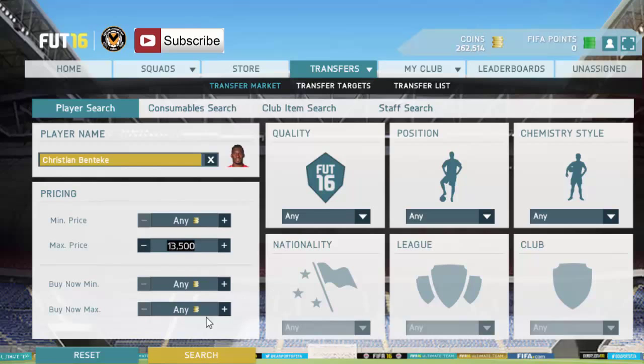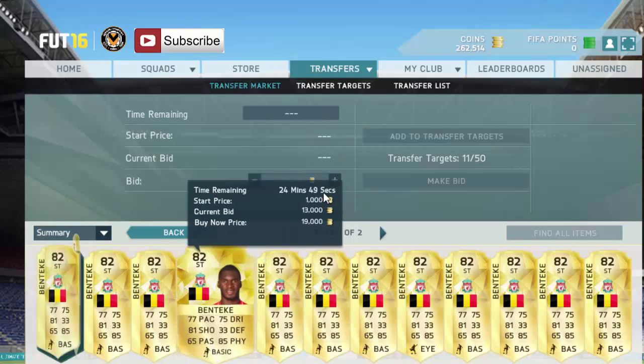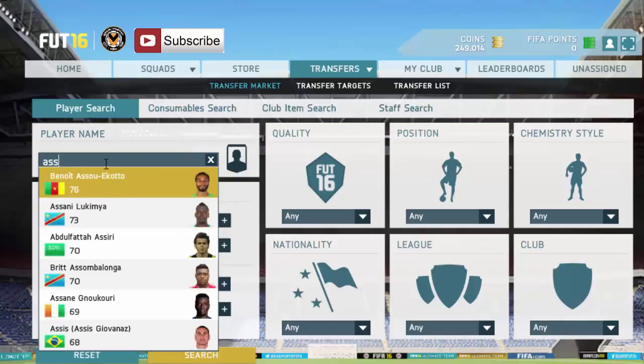I'm going to copy and paste this and go in here now to try and bid on some things. We're going to put a little bit on this one here - I don't want to go above 20 minutes, but it's only five minutes so that's absolutely fine. Next is going to be Samy Nhasri - I've already got a Nhasri selling here.